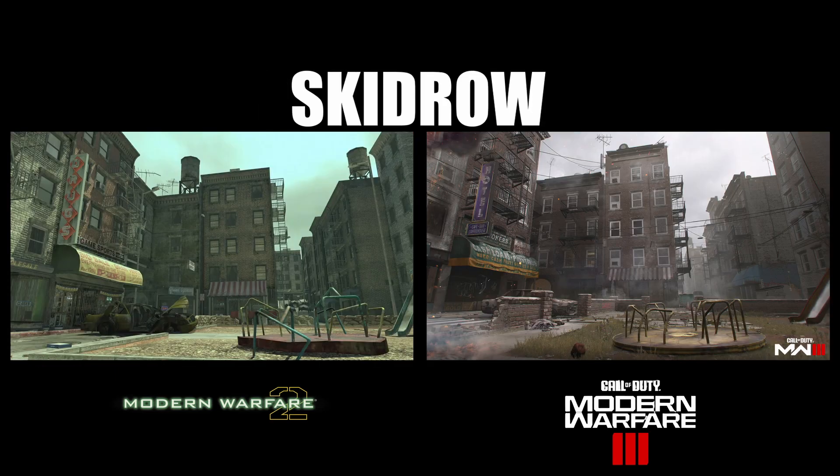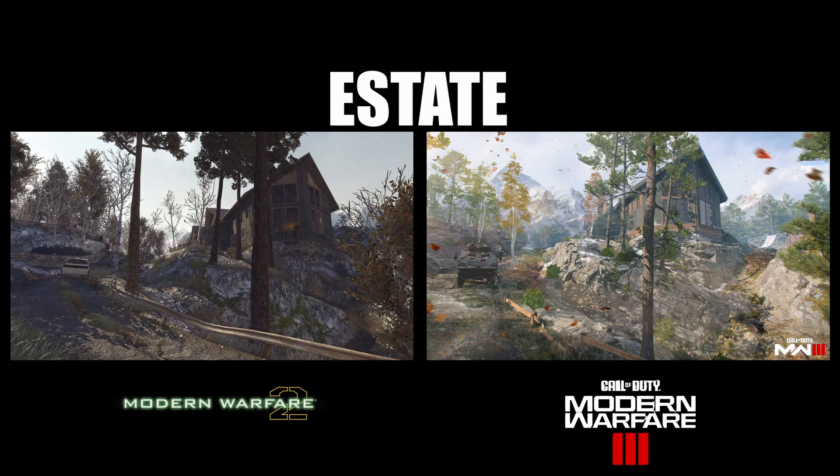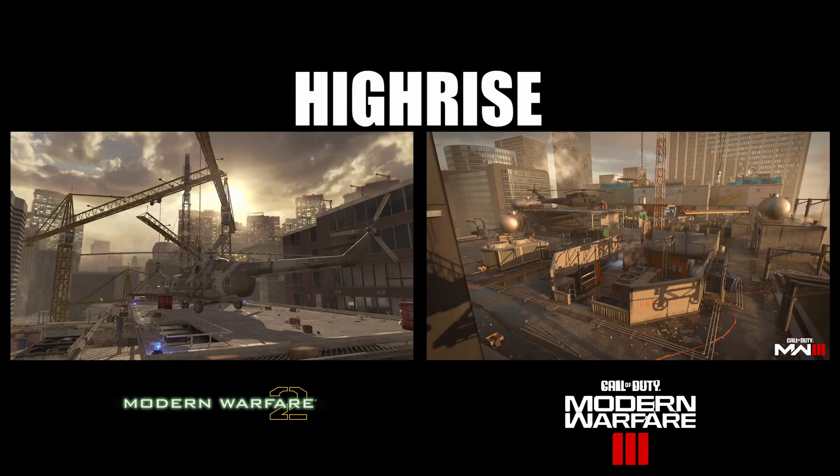We also have Scrapyard, which is in COD Ghosts and Modern Warfare 2019, so that is returning. New to some is Skidrow, which takes us fighting in apartments in the urban city limits. A cool one coming back is D-Rail, a snow map with long lines of sight great for sniping with thermoscopes. Then we have Estate, which is actually the first map I got my first nuke on in Modern Warfare 2 2009, so shout out to that.